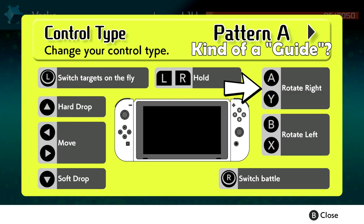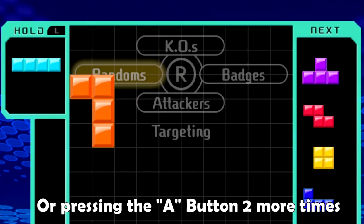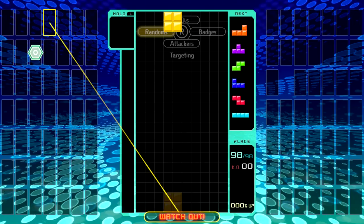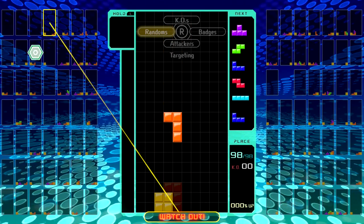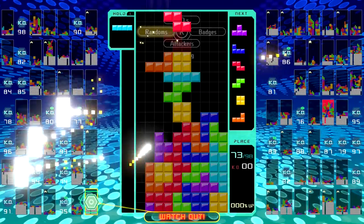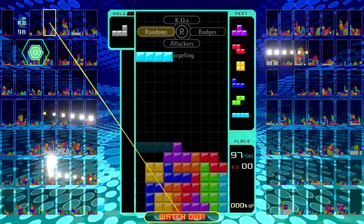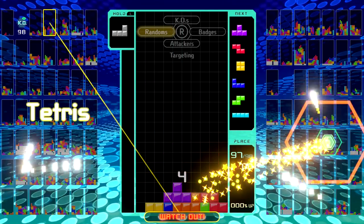You can rotate your tetraminos clockwise by pressing the A button and counterclockwise by pressing the B button. You can speed up how quickly they fall either by pressing the down button for a soft fall or the up button for a hard drop. But you probably already know the basics of Tetris, so instead let's talk about that 99 part.